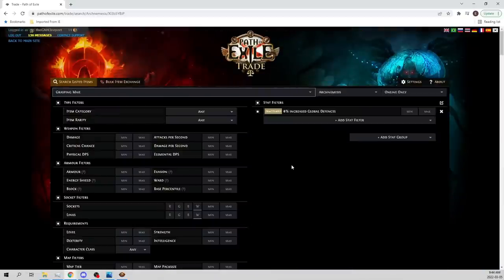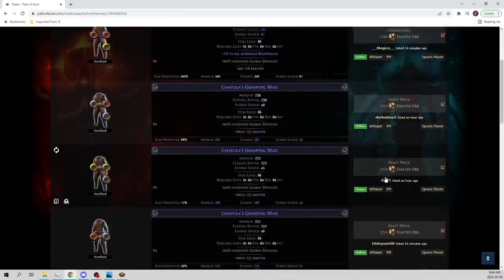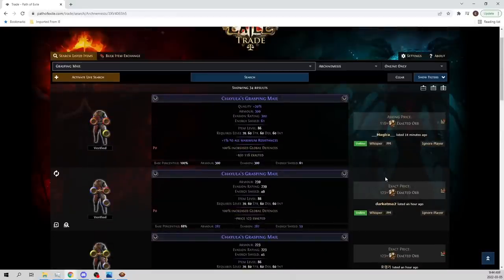I bought this fractured global defenses base — listed at 118, 123, 123, 123 — I got it for 108, so it was pretty good. I figured it was going to be more expensive because the base is so expensive and the fractures are like 10x for one-in-five and 20x for one-in-three, so it's like 60x just in fracturing costs, not counting failed bases. Add three of those bases and that's another 40x. The 86 base is already fractured guaranteed and is actually better for crafting.